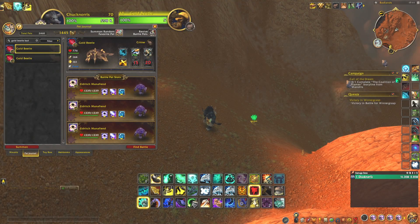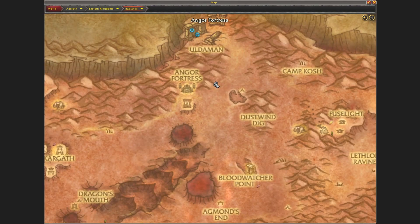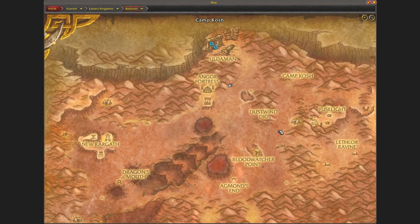Hi, welcome. Today I want to show where I found the Gold Beetle for the Eastern Kingdom Safari Achievement. I found it located right here, just east of the Anger Fortress in Badlands in the Eastern Kingdoms.